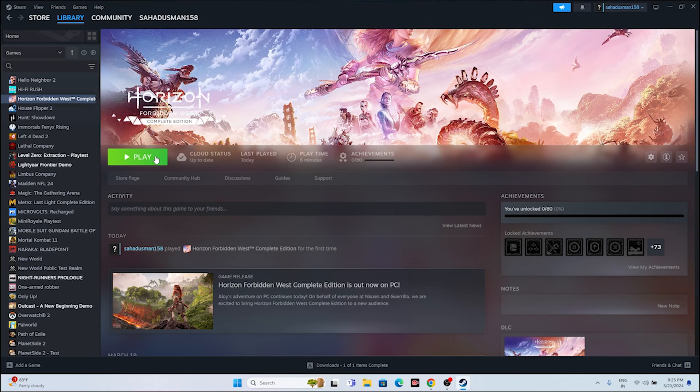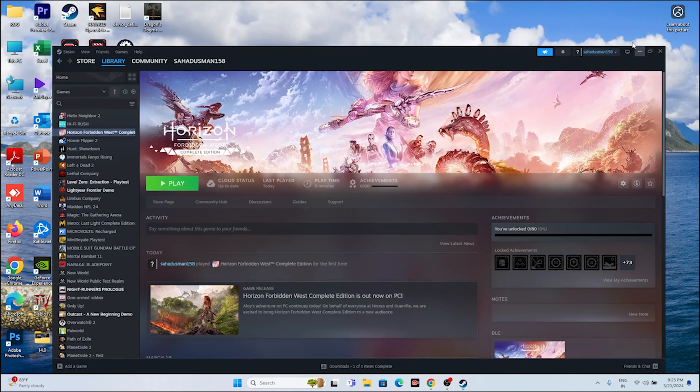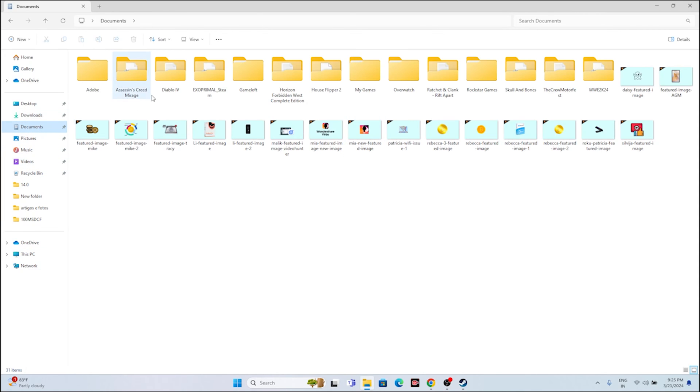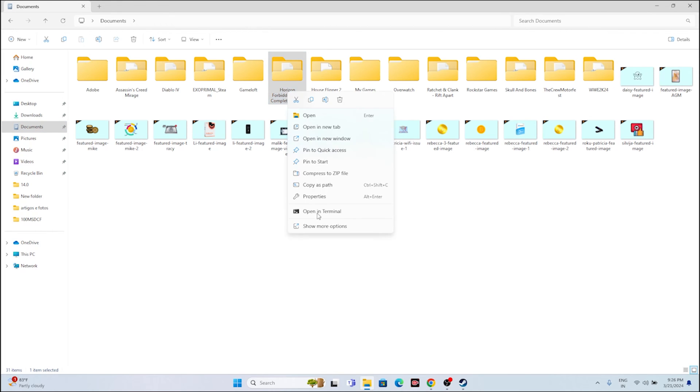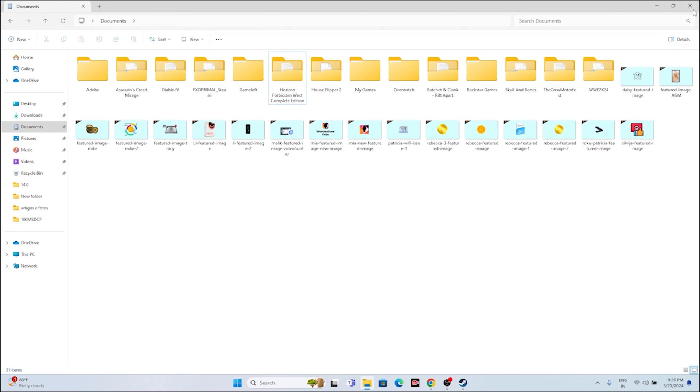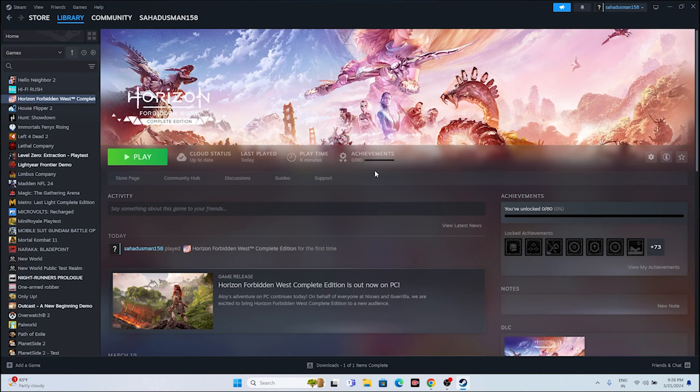The fifth step is to delete the saved game file. Go to File Explorer, navigate to This PC, then Documents. From here you will find the folder for Horizon Forbidden West Complete Edition. Delete this folder. Note that when you delete this you will lose all your game progress and have to start from scratch, but this fix has helped many users.